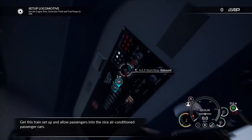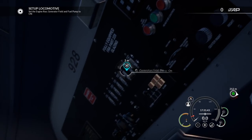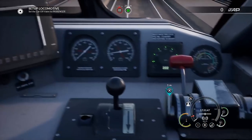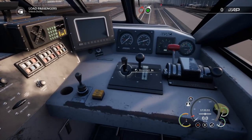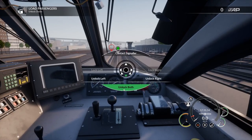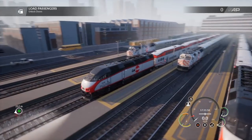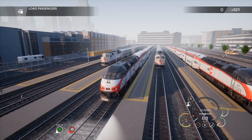We're going to get the train set up and ready to go. Looks like we need to flip a few switches before we're underway, so let's go ahead and turn on the auxiliary power, the engine, and all the other stuff we need. We'll set the cutoff valve to passengers — that's down two — then the reverser in, and then unlock doors. We'll unlock both sets of doors for all our lovely passengers. They'll be climbing aboard the bi-level train cars, which is really cool.